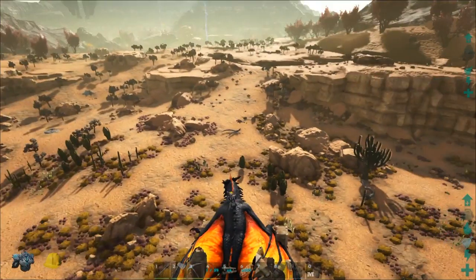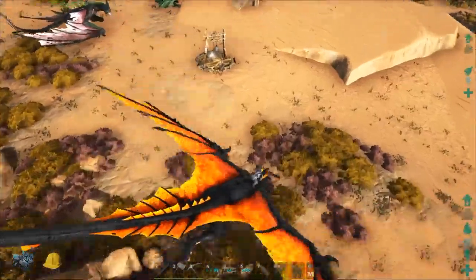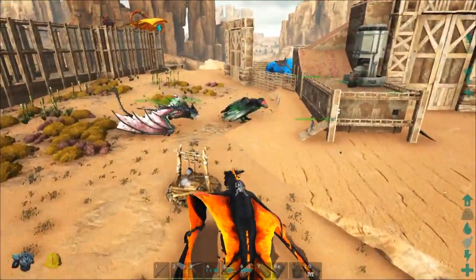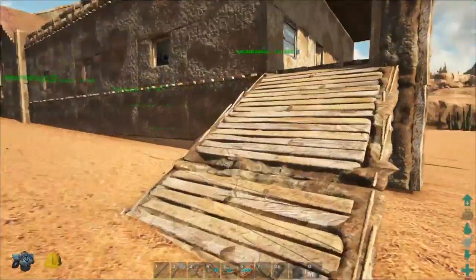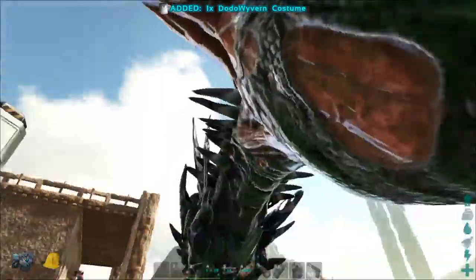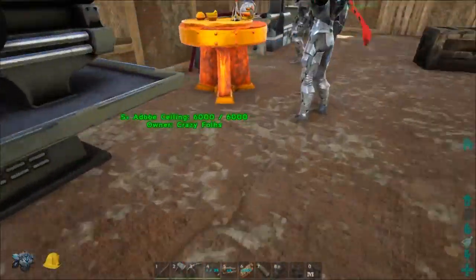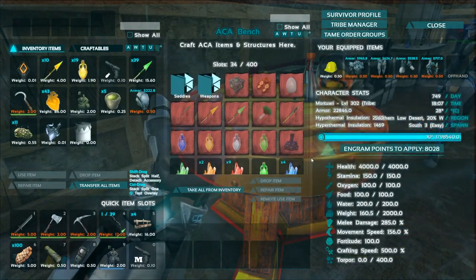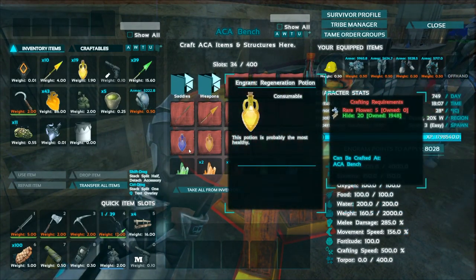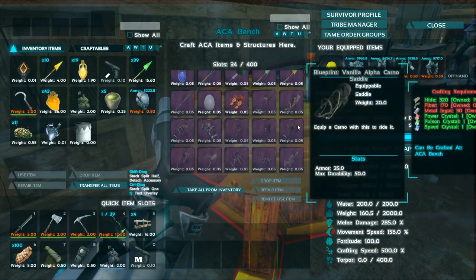Come on down here, we'll show you. So on the ACA workbench we have a new item called Devil Potion. It requires wear mushrooms, wear flowers, hide — no problem for all of those. Alpha Hearts — no problem. Generic artifact, we can get pretty easily. Black Pearls — no problem with the Archifactory. Chief Soul — no problem.